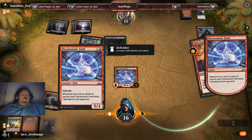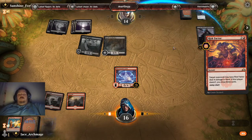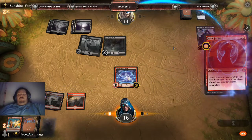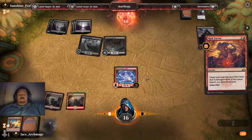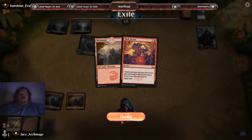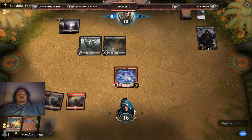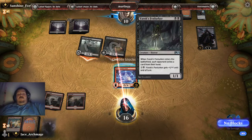Either way my opponent's taking one point of damage. He took the one point from Electrostatic Field and took the four — so he's taking five points of damage. I can live with that. As this deck is based around quick, fast, and in a hurry damage — I'm at 16, he's at 10. You can see definitely the difference.